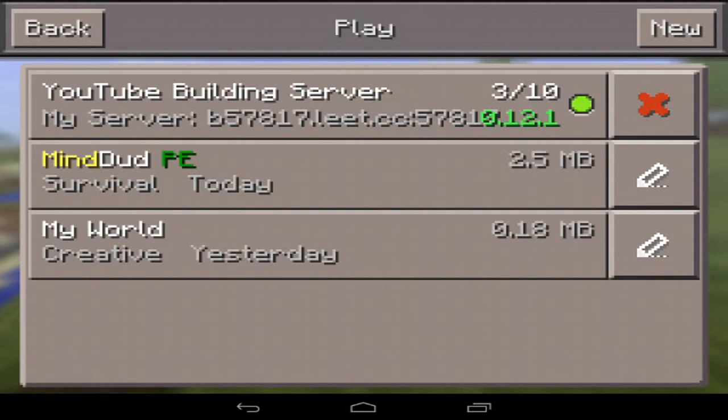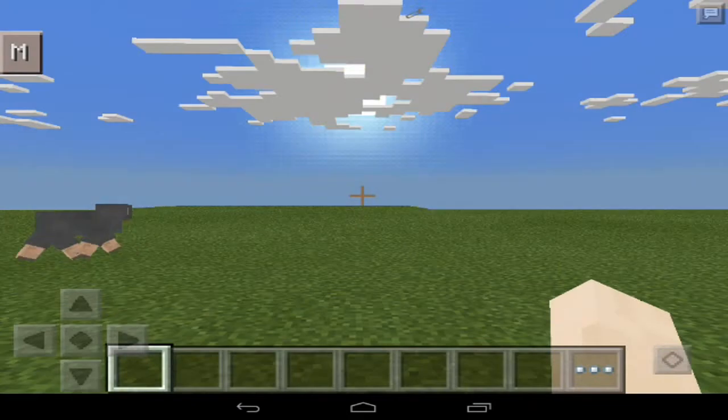When you head into your world, you want to install the APK file. It's an APK file, so you'll need to enable unknown sources in order to install it, and then just go into your toolbar launcher options and go to Manage Add-ons and make sure it's enabled.